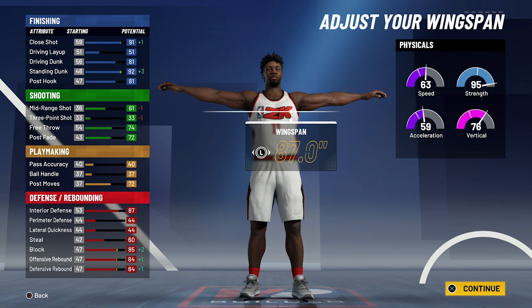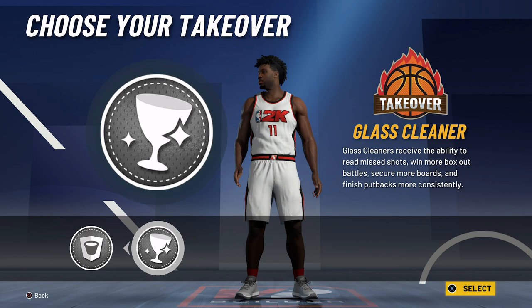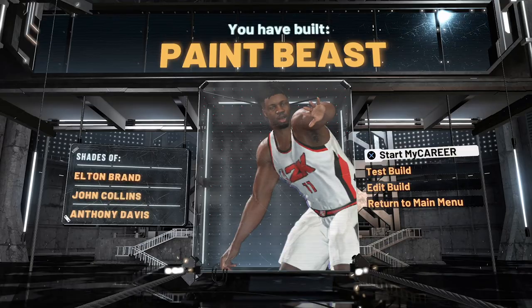For the takeover, I would go with the glass cleaner takeover. You could go with the rim protector takeover if you wanted to, but I would definitely go with the glass cleaner takeover. The build is complete and you have built a paint beast — shades of Elton Brand, John Collins, and Anthony Davis.